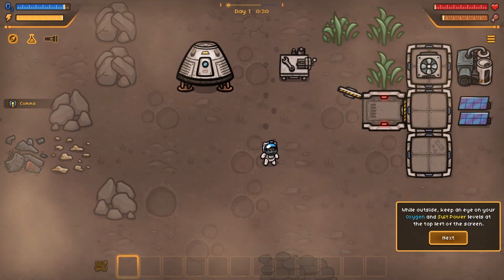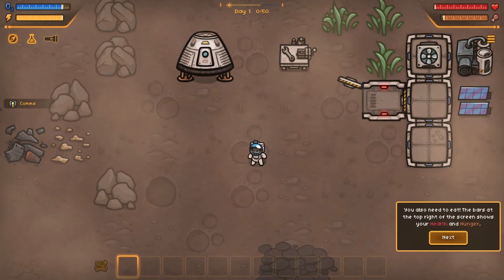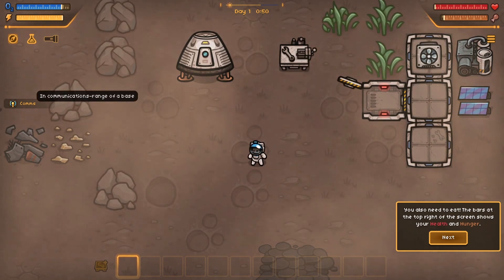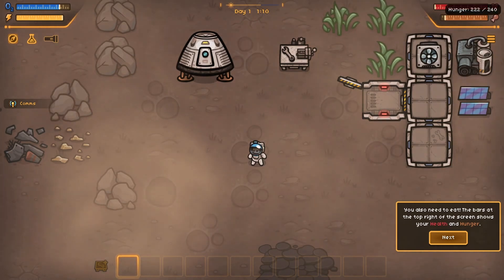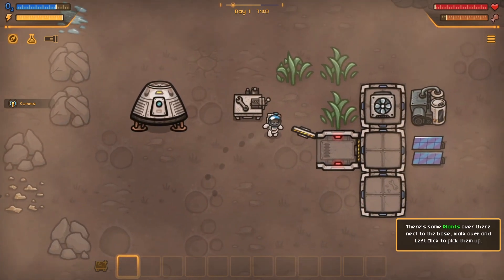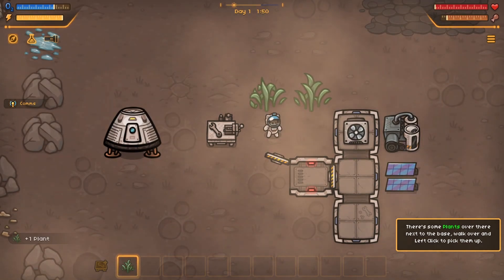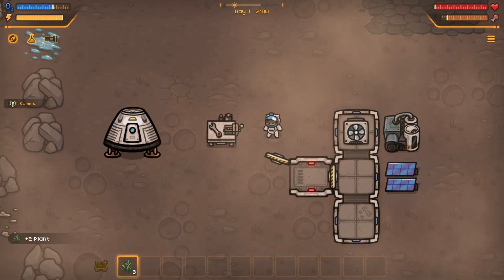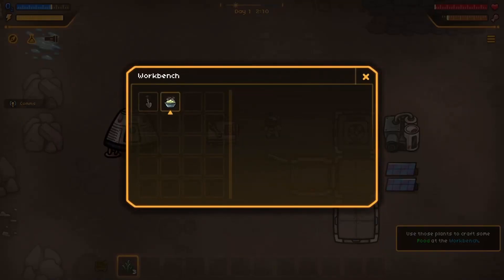Welcome to planet IFT-5888. Use WASD to move around. When outside keep an eye on your oxygen and suit power levels - top left of the screen. Communications raises the base. You also need to eat - the bars at the top right show your health and hunger. I'm getting hungry - there's nobody fed me for three weeks, I'm a cat! There's some plants next to the base, walk over and left click to pick them up. Okay I pick them all up.